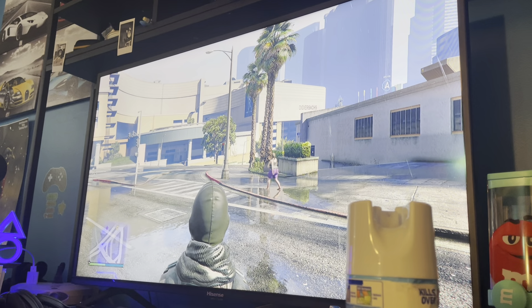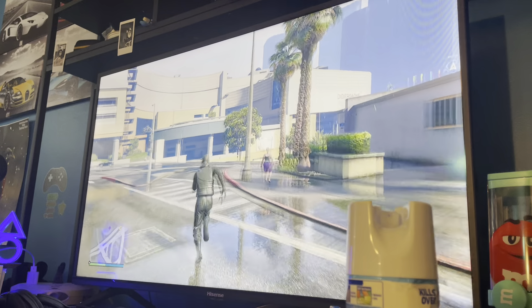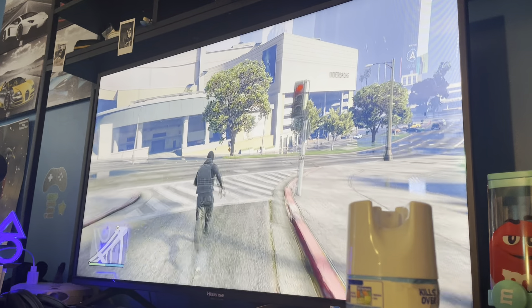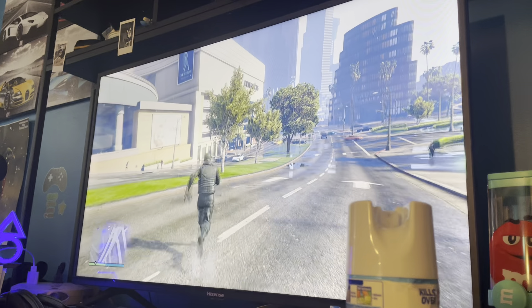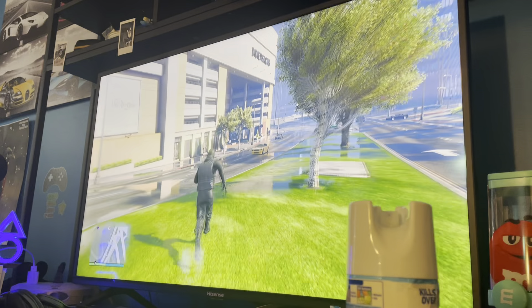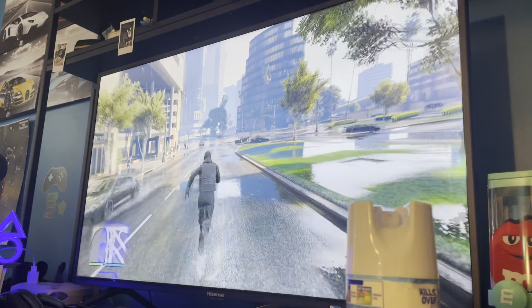Welcome back to Buddy's School Crew. Today this is just going to be a little short video, but I'm going to be showing you how you can get the green and purple bodysuit. Basically you just want to go to the nearest clothing store - it's right up here in the corner.